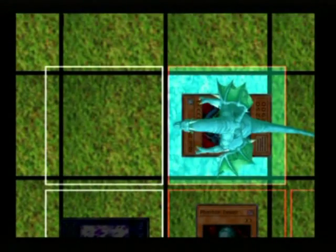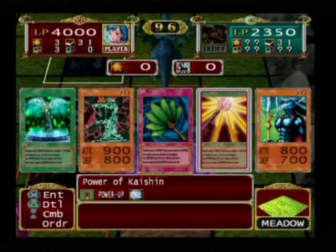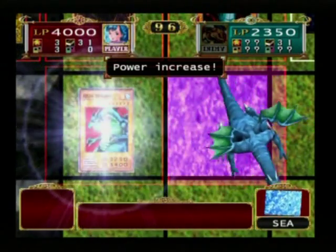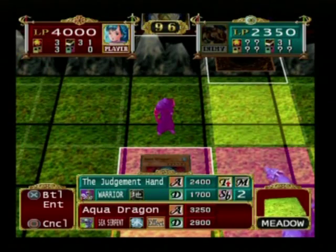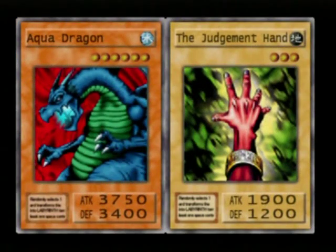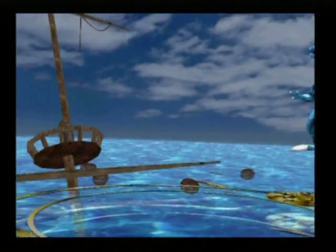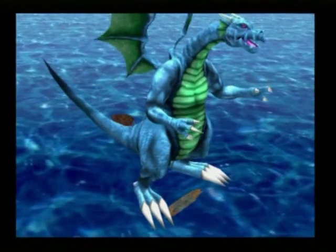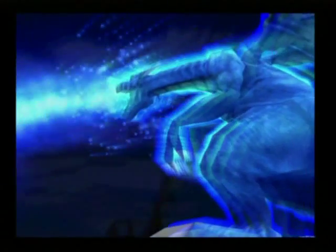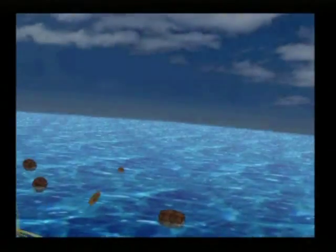He already loses 1650 life points, and because his Judgment Hand is locked there he's going to lose a lot more. Let's make it 3750 in the water, and then proceed to smash his Judgment Hand, which will not stand a ghost of a chance — or 'chance' if you're American. I never understood that, like the tomato/tomato thing. The British are just weird. Maybe it's because they drink tea every day — drinks should be cold, not warm. Silly British. And they drive on the wrong side of the road.